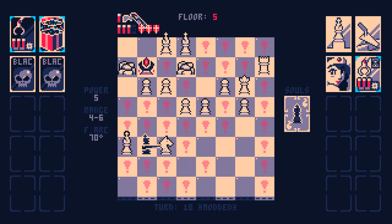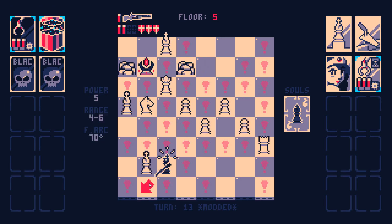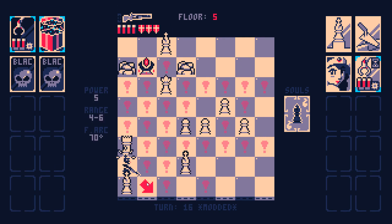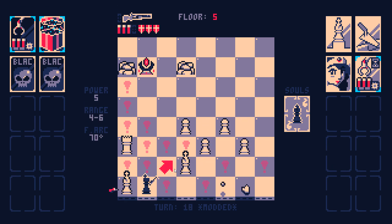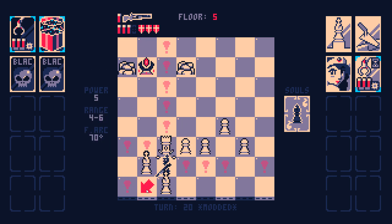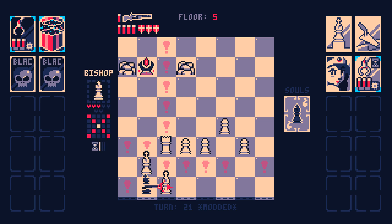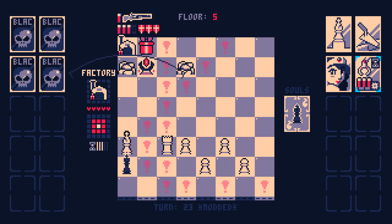Any turn where I can kill a piece is probably a good turn. The Blood Altar — let's see if it damages my Gift Box and my Ammunition Factory. Oh, it doesn't damage any of that stuff. Okay, that's incredibly powerful. Can't see the Gift Box HP anymore.